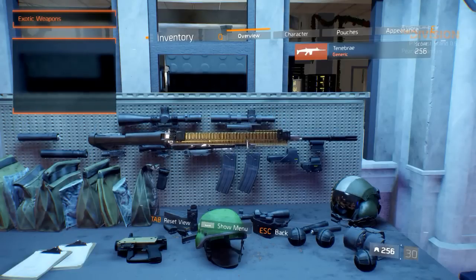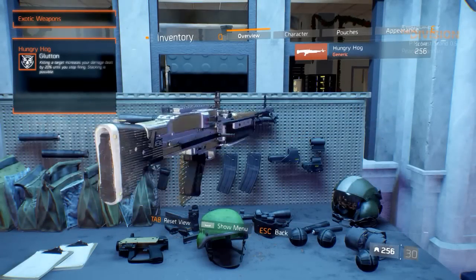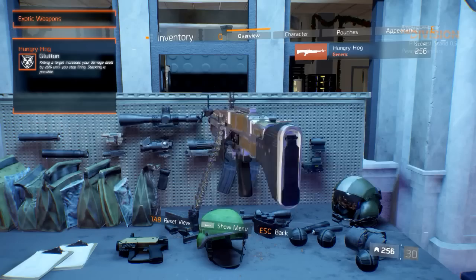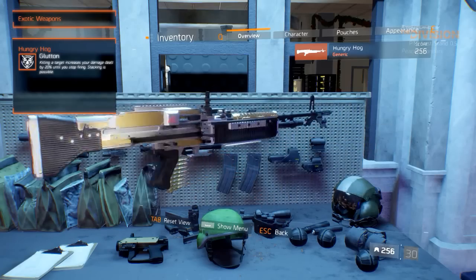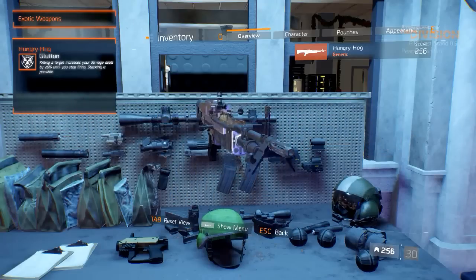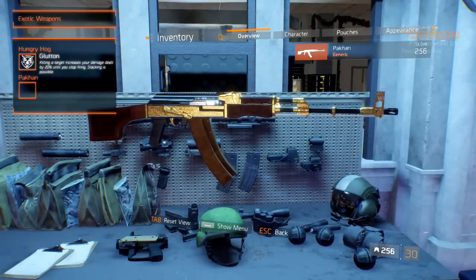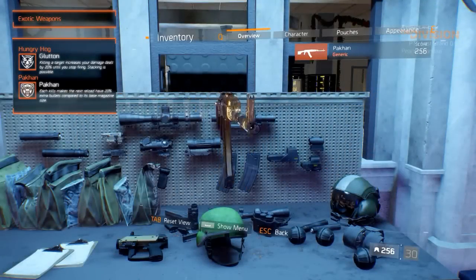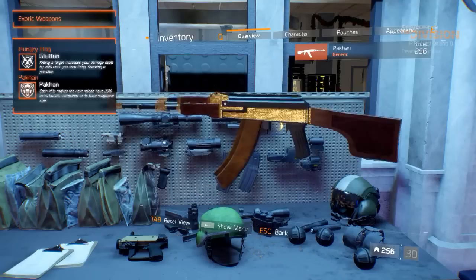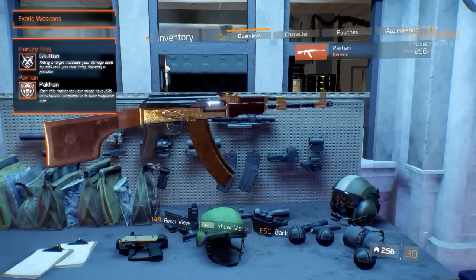The light machine guns have changed as well. The Hungry Hog is equipped with the Glutton weapon talent — killing a target increases your damage by 20% until you stop firing, and stacking is possible and advised. The Pakhan has the Pakhan weapon talent: each kill makes the next reload have 20% extra bullets compared to its base magazine.